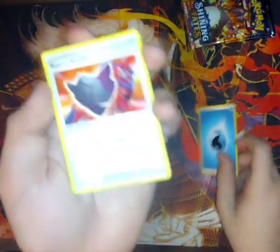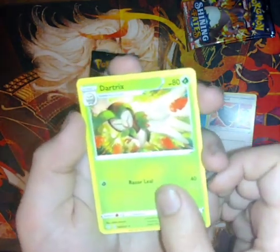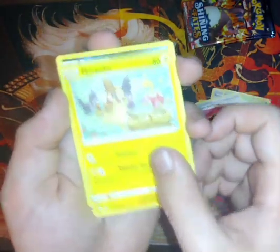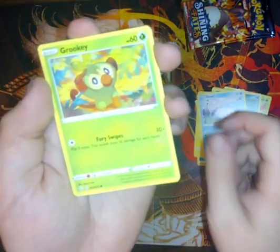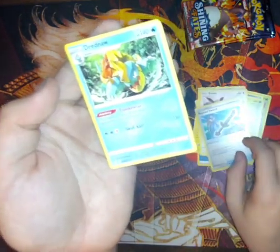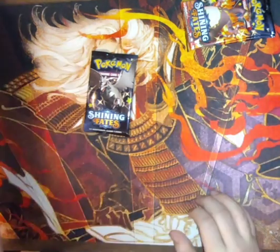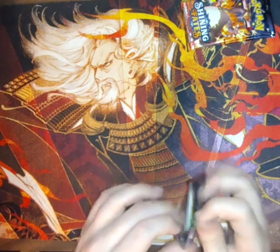I swear if you get a third Ball Guy I'm gonna go crazy! Daytrix, Team Yell Grunt, Morpeko, Spinarak, Snom, Grookey, Eevee, a Rusted Sword reverse holo, and a Drednaw. That's nice — I like Drednaw. I like getting cards that are actually different instead of the same cards on repeat all the time. I once got two packs that had the exact same cards — the only difference was one of the leaf type cards.